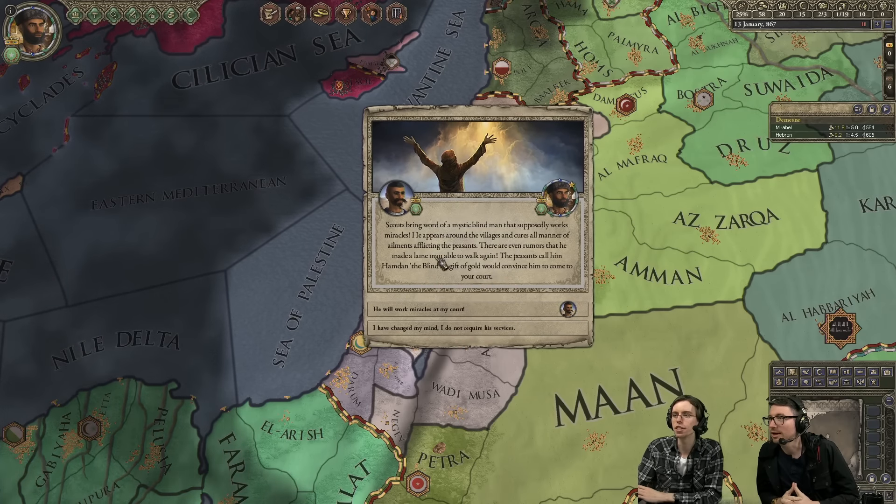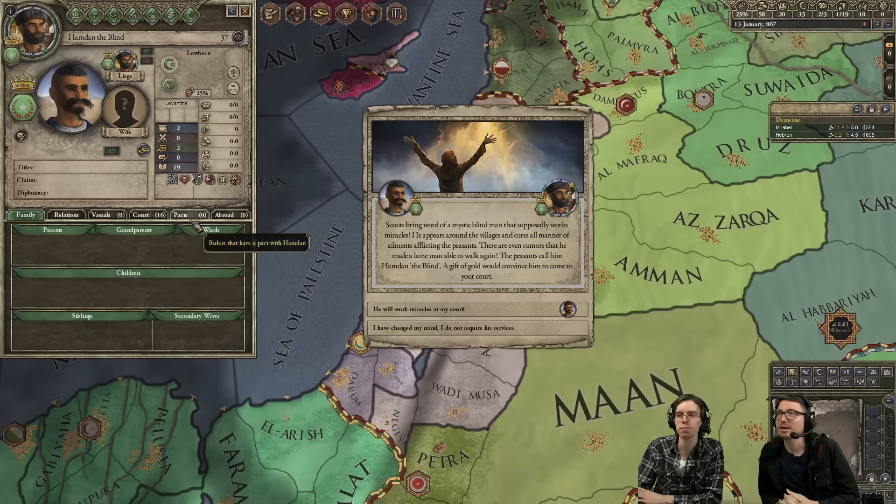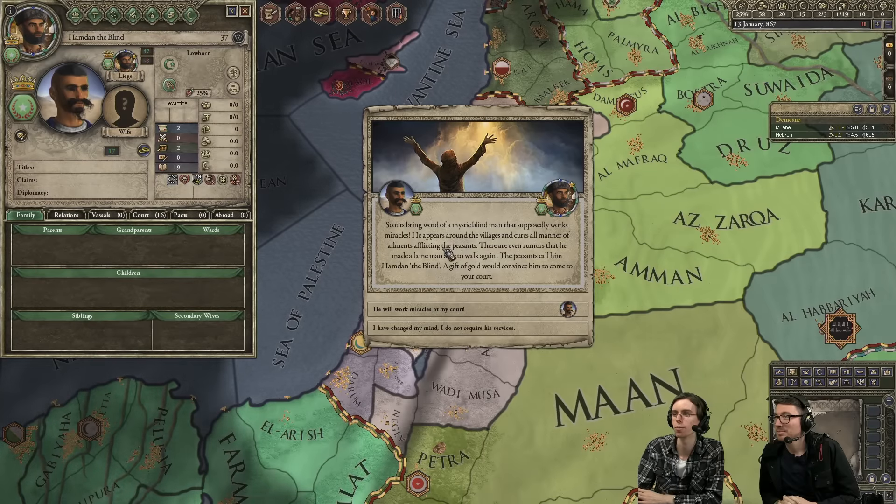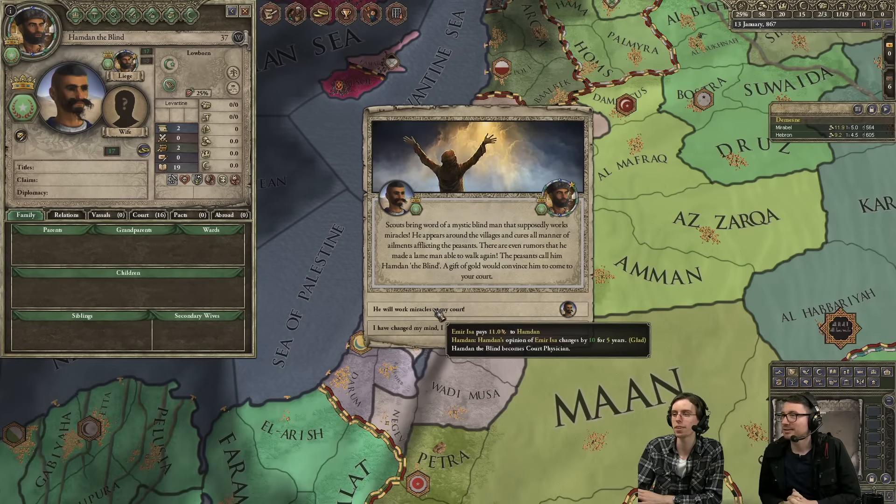Here we got our court physician — a mystic blind man who works for miracles. Always trust a blind man. He literally has no eyes, but quite high learning — 19, and he's a mystic. Mystics might perform some unusual treatments when you get sick, but they can also do really cool stuff. Let's take a risk. We'll pay him 11 gold — steep, but we can afford it.